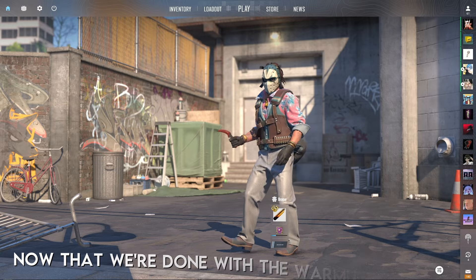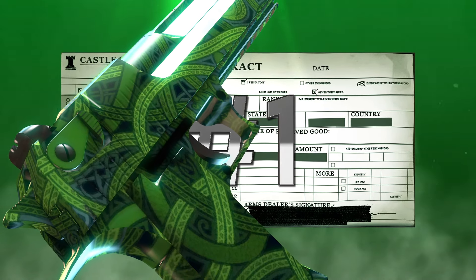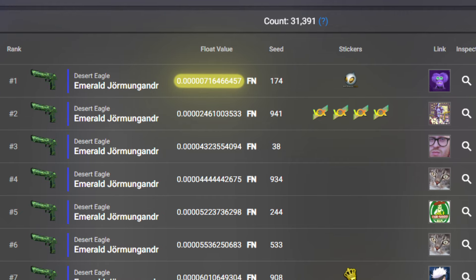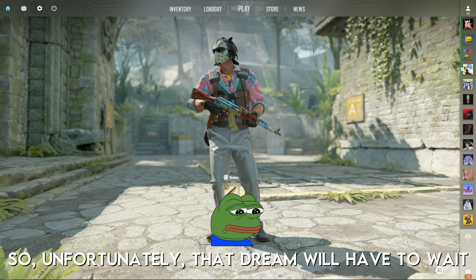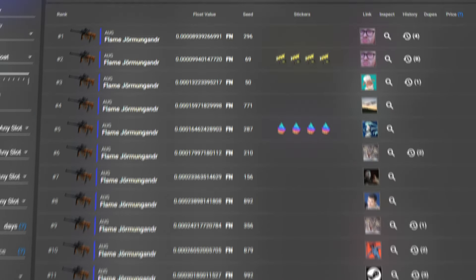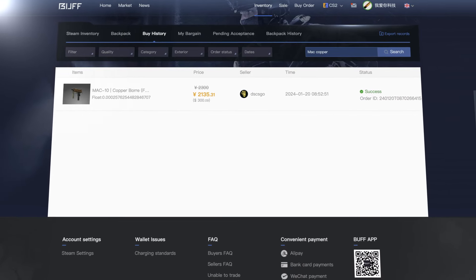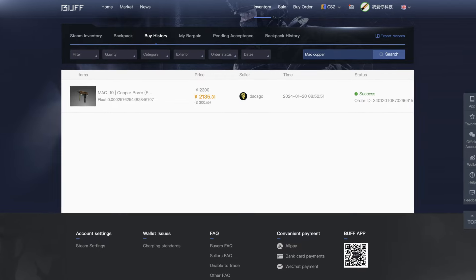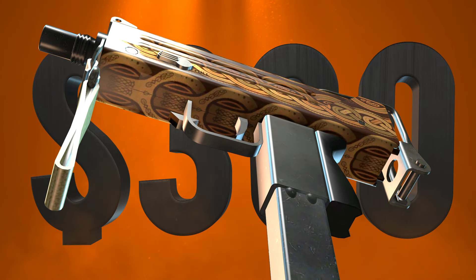Now that we're done with the warm-up trade-ups, we need to figure out what the number 1 trade-up is going to look like. I really wanted to get the Desert Eagle Jormungandr into number 1, but unfortunately the current lowest float is Quintuple07, and the Norse Mil-Spec skin to craft that just does not exist at a price I'm willing to pay. So that dream will have to wait. But we can still beat the number 1 Aug Flame Jormungandr. My plan includes buying this MAC-10 Copperbore Triple Zero 2 for $300 — already a price I bargained for, so thank you to the owner for accepting it. This is by far the most expensive skin I've ever used in a risky trade-up.